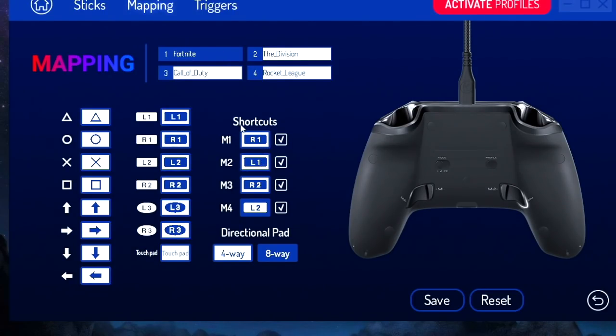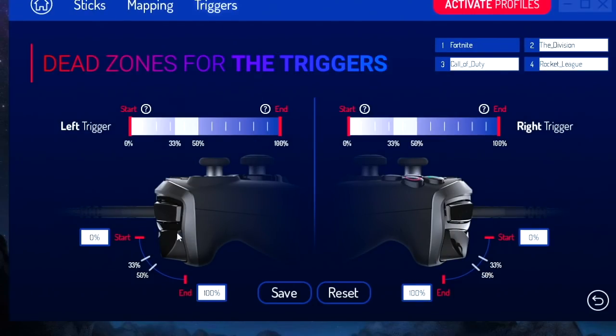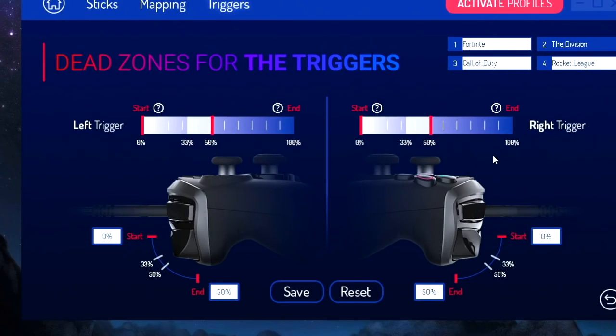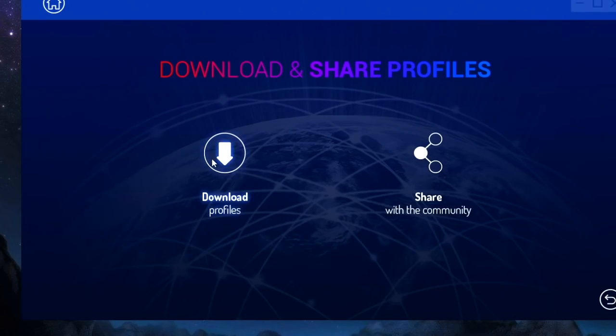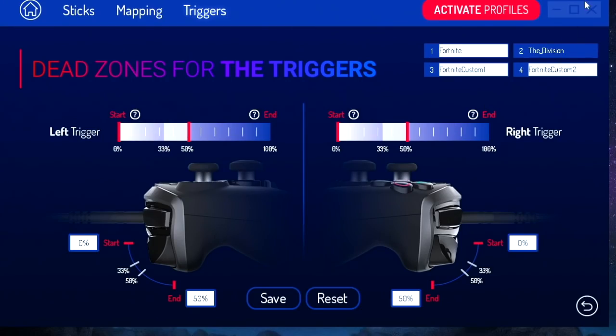The shortcuts are the buttons at the back. For Fortnite, I'm gonna hold the controller and visualize what I'd prefer. M4 is gonna be X, M2 is L1 - already set to L1. M1 is R1 - already at R1. M3 is maybe Triangle, because you press Triangle a lot to change your weapon. There's also a directional pad option which might be useful for fighting games. We'll set it to four-way. It's actually really simple - activate profile and that's it. Beautiful.